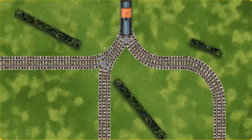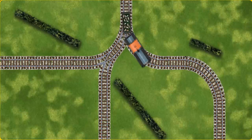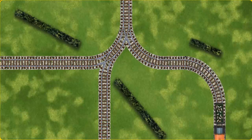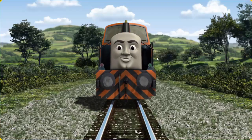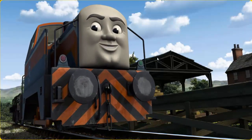Show Den the track that goes nearest to the shortest hedge. All clear. Den arrived proudly at Farmer McCall's farm. With your help, he was a really useful engine.